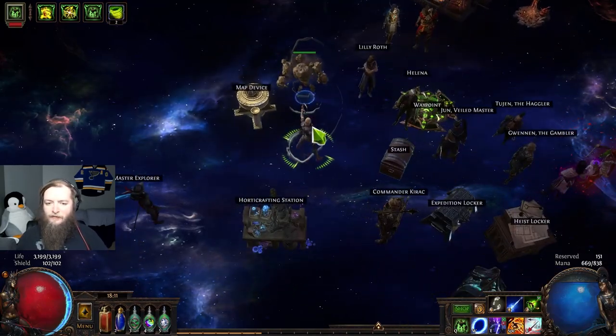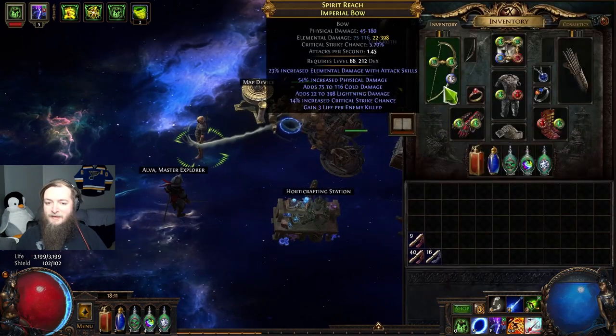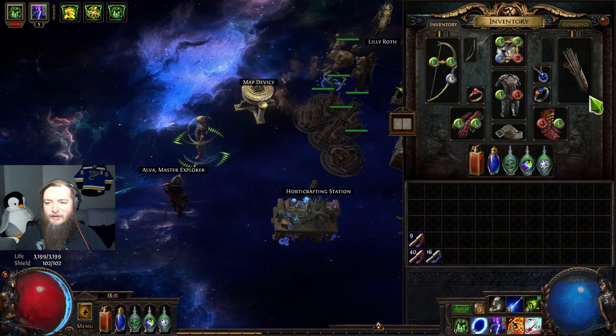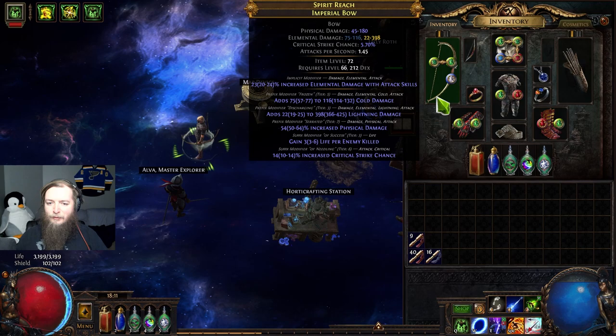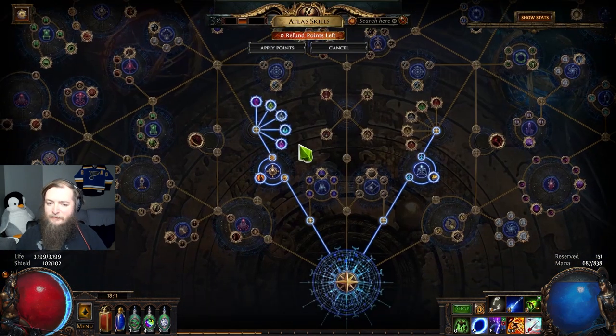Welcome back to Episode 4 of Ruthless SSF. Yesterday we got a decent bow with some damage on it, and finally we're able to clear maps fairly well. Got the atlas started - still a long way to go. Atlas passive tree: I blocked off all the left side stuff.